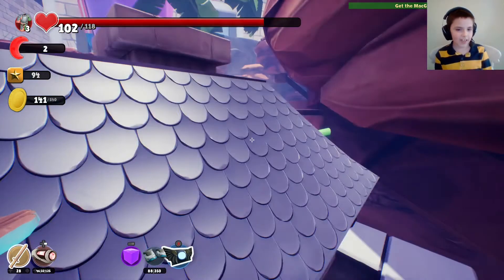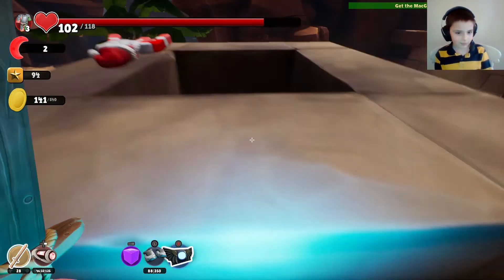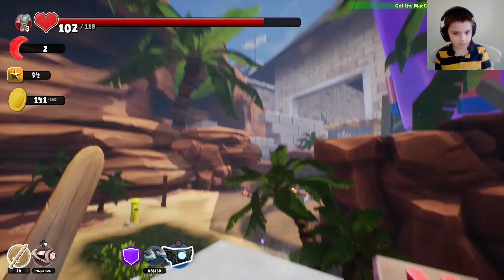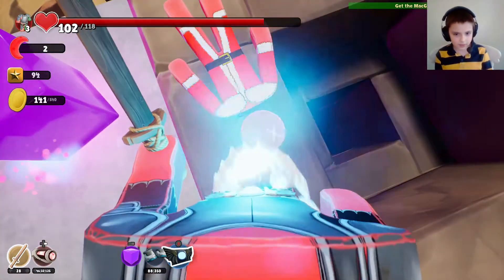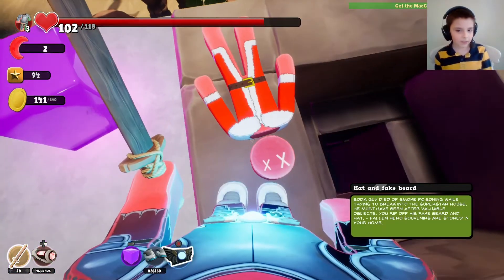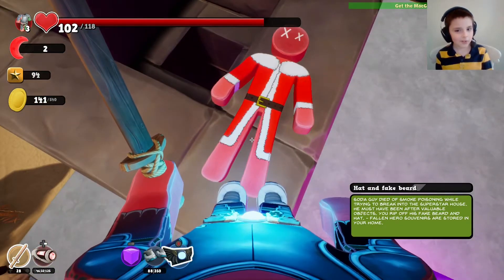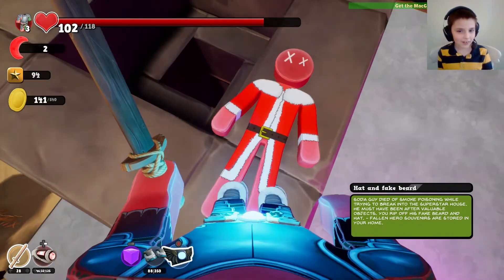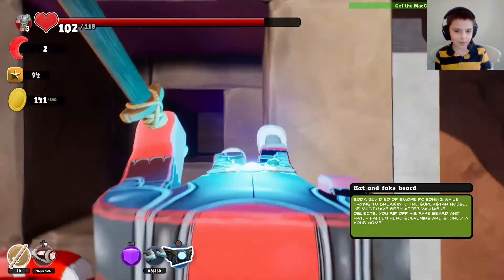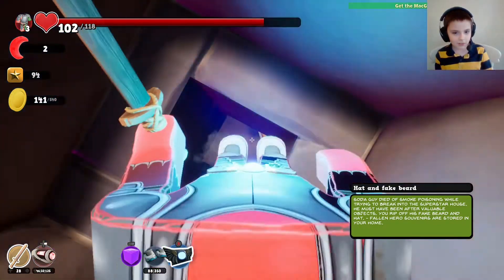First off, we need to enter this guy's house by going up here. And now he's going to have a hat and a fake beard — this is Soda Guy. Would you think it's Santa Claus? The game calls him Soda Guy. Just like Santa, or Soda Guy in this case, we're going to go down the chimney.